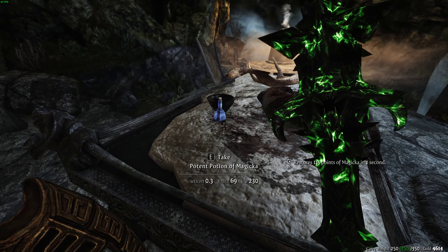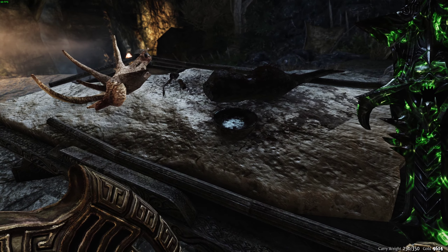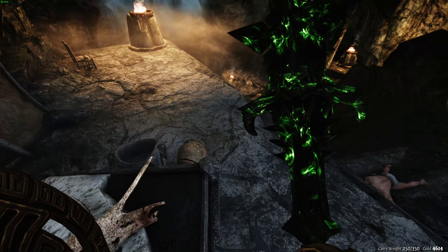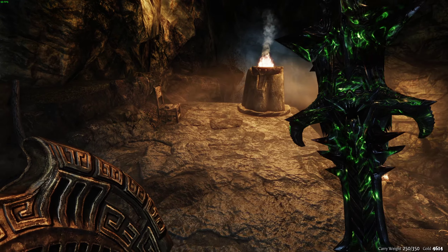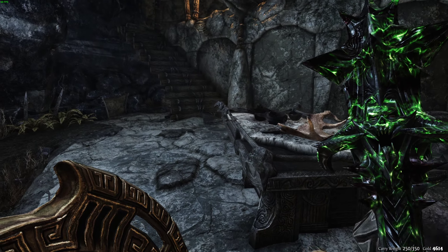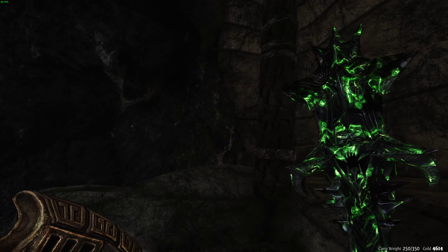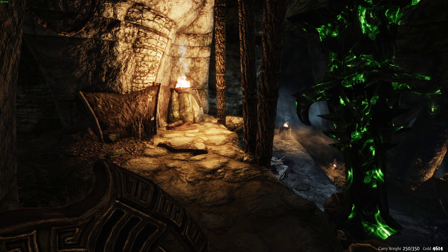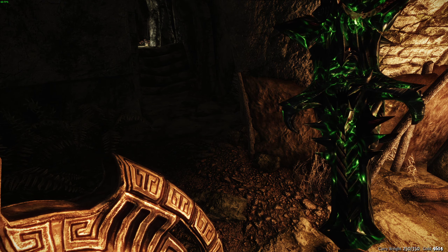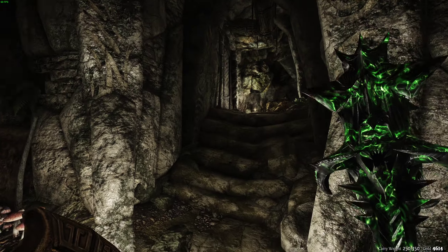We were able to pick up the powdered mammoth tusk in the last episode. We need blood of several different races - we're doing all this to satisfy the quest that Septimus sent us on, in order to create something that looks like a copy of dwemer blood to unlock whatever contraption he's working with. This box requires dwemer blood to unlock, and there are no more dwemer left, so we have to trick the box.